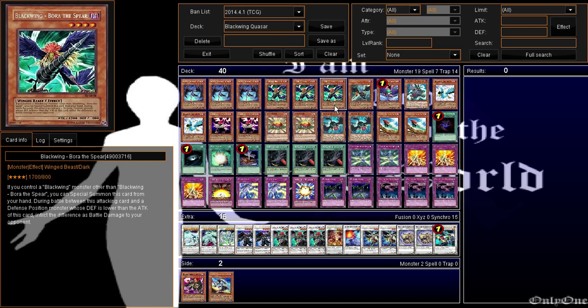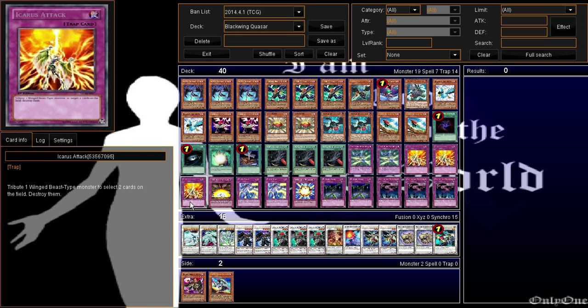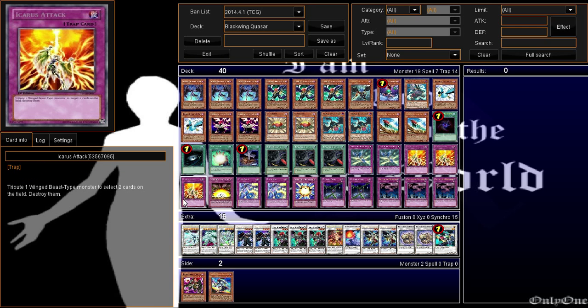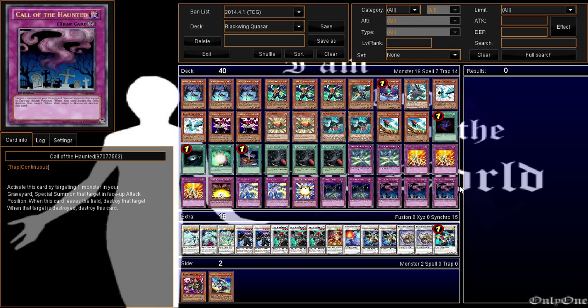For our traps we have two Blackwing Revenge, because most of the time you will have these cards destroyed — like Steam the Cloak. If that's on the field, you can chain it with Revenge and get three tokens. Three — two to three — Icarus Attack, because if you have value in hand you want to get rid of, set it and Icarus. One Delta Crow, two Black Sonics, one Backlash, two Fiendish Chain.